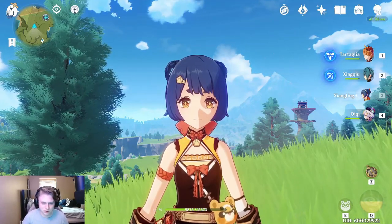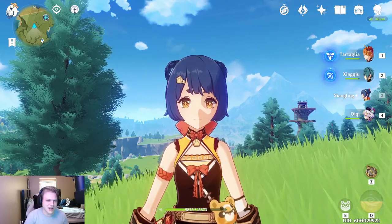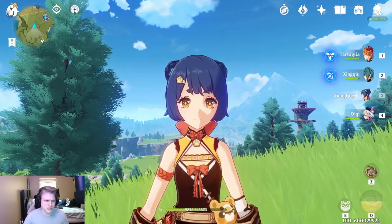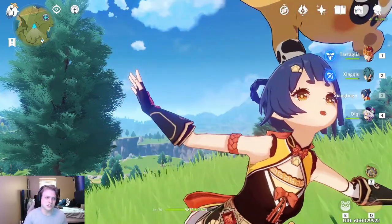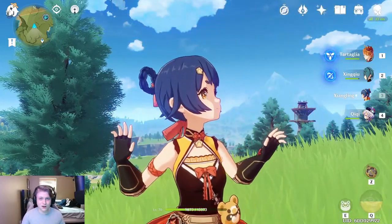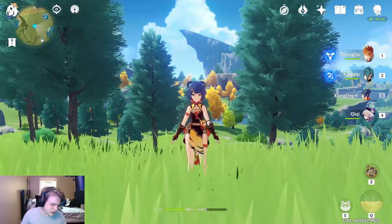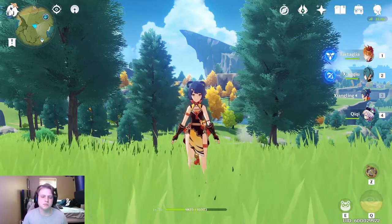I've realized Zhongling is one of my most built characters in terms of her talents and the artifacts I have available to her, and she's also one of my highest constellation characters. She is my highest constellation gacha character at C4, and I realized I hadn't made a build video on her somehow, so here we are. My name is Blossoms and welcome to another Genshin Impact video — today we're going to be going over my Zhongling physical DPS build.